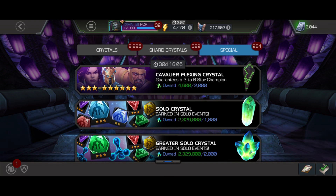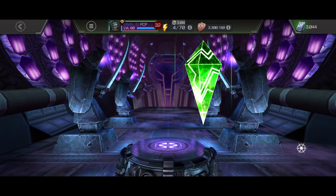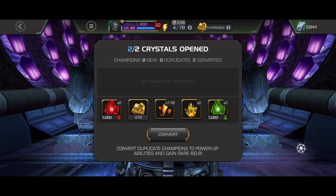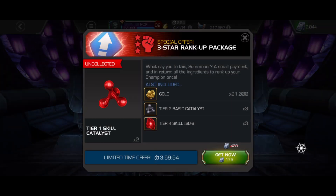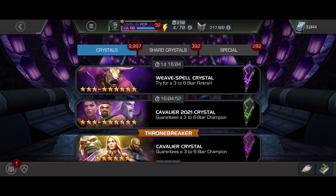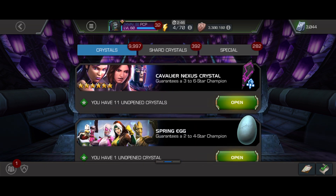Also we're gonna open up two of these event cavs — gonna quickly load these up and pop them. There's a few good things in here, hoping for a six-star. Nothing cool but it's fine. Now let's go ahead and do these cav nexus crystals — these could be exciting, definitely maybe not though. I'm kind of excited to open some basics again.